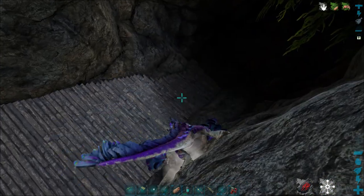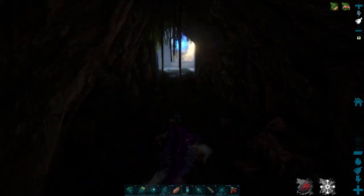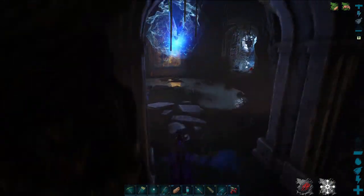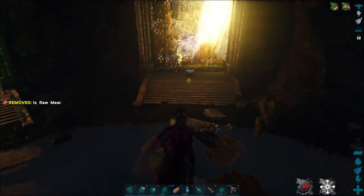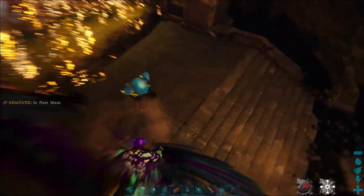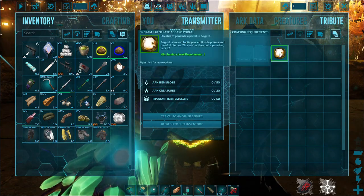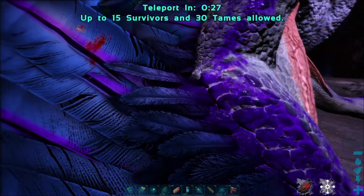If you're going to use a rock drake, walk them in here — don't try to glide or you might accidentally hit the wall, because if you hit the wall you're going to be bouncing back and forth. Anyway, you go in here, go to the middle portal — this is the Asgard portal. All you need to do is access it, double-click it, activate that portal, and then you're going to go to Asgard.